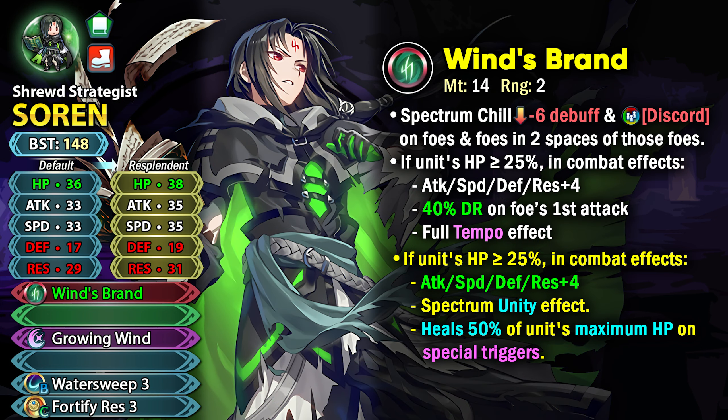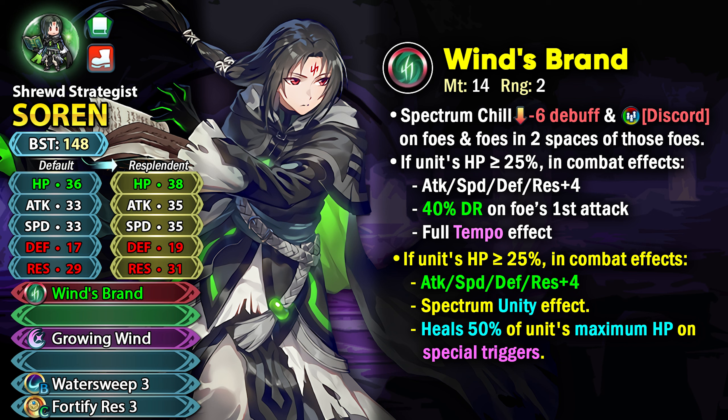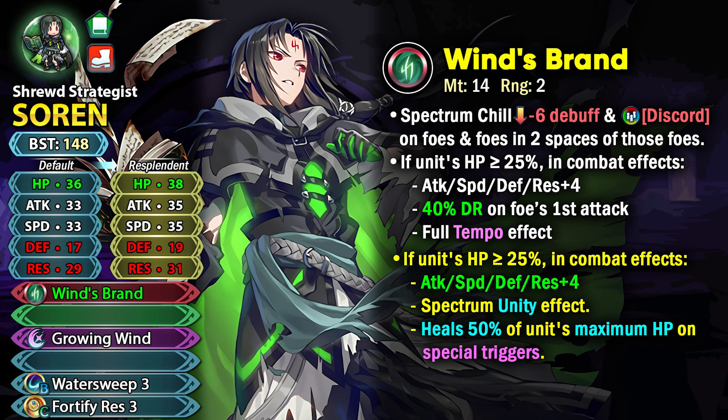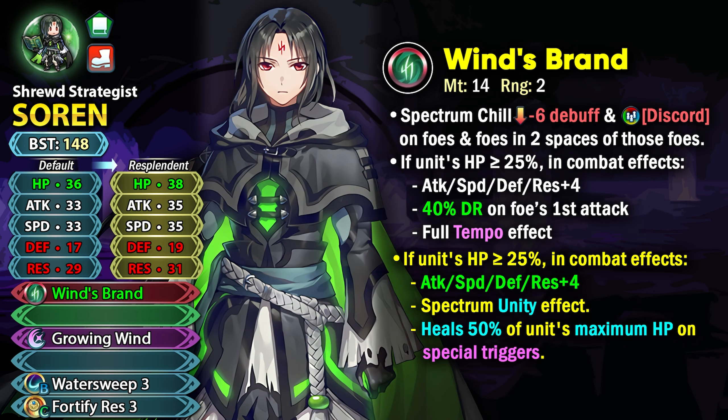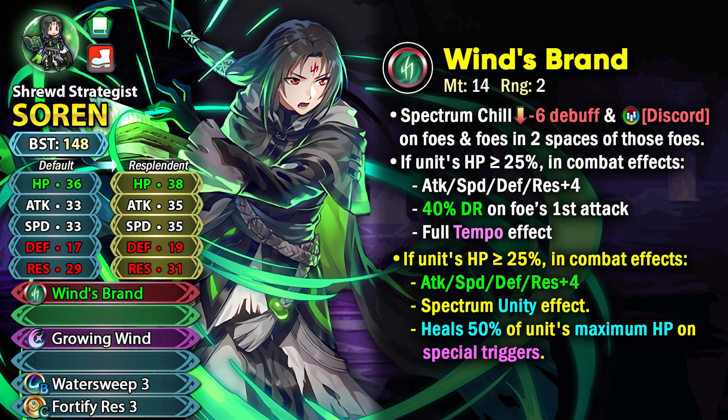He'd also be able to heal 50% of his max HP on special triggers — that's why the full tempo effect is really good, because you'd be able to trigger specials like Glimmer, Moonbow, and Ruptured Sky and still get the healing just like Flare, but with better healing. There's already Brave Sorin who's superior for the assigned decoy status, but seeing how he functions in Fire Emblem Engage as an emblem, I tried to keep some of his previous effects while evolving them.